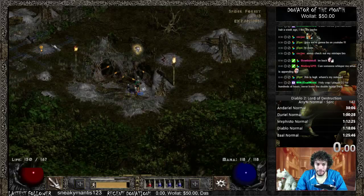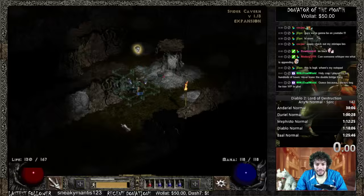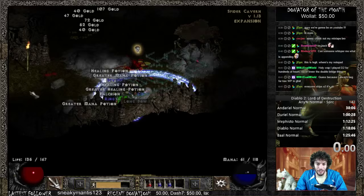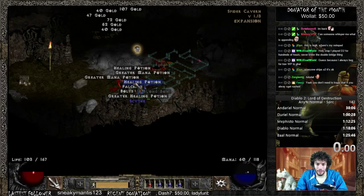When you get in the spider cavern, there are multiple layouts - I believe there are multiple fixed layouts. The first thing I always do is come down here and check if I can see the chest from here. And as you can see, I can see that chest. I do kill this boss group - it is a very good boss group to kill. And then of course you get the chest and you get the eye. So we've taken care of that section.